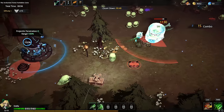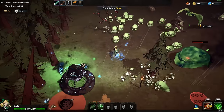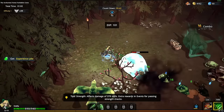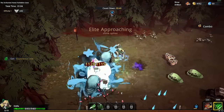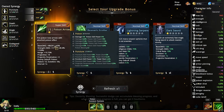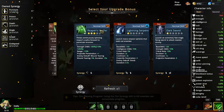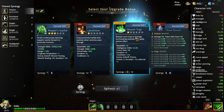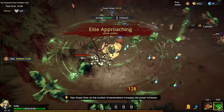Oh my god, is that an elite? We have project penetration — don't really need that too much because I have a bonus there, but it's still nice. That bird looks like an enemy too — fire poison bow arrows with attached poison effect. Projectiles is nine — wait, do you see that? There's another poison one! Let's just take all the poison stuff, let's just do it.